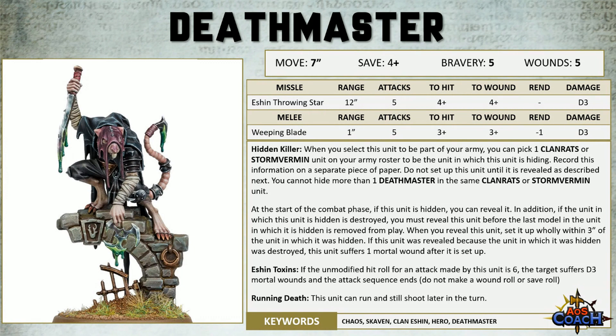Let me read out what the hiding ability actually does. When you select this unit to be part of your army, you can pick one Clan Rat or one Storm Vermin unit that is in your army and say that the Deathmaster is hiding in there. You record this on a piece of paper — not necessarily in your army list but written down somewhere. You cannot put more than one Deathmaster in the same unit of Clan Rats or Storm Vermin, but if you take multiple Deathmasters you can spread them across multiple units.